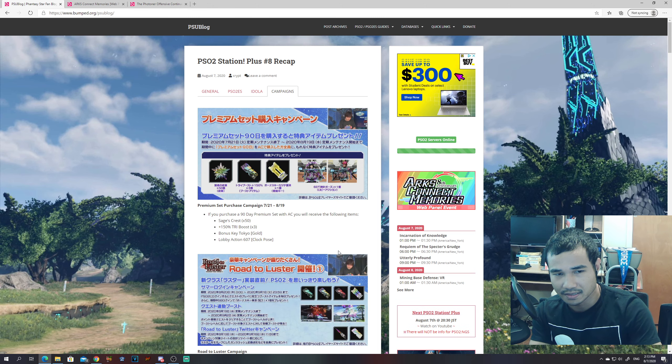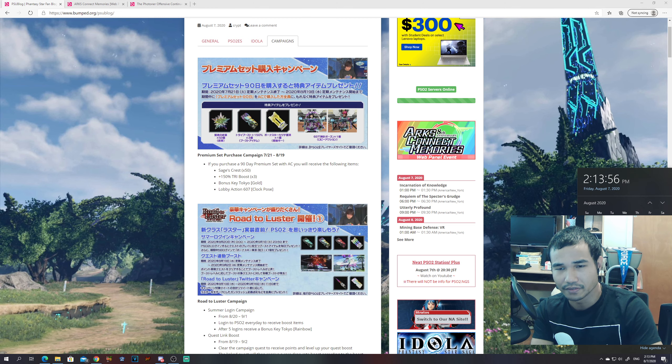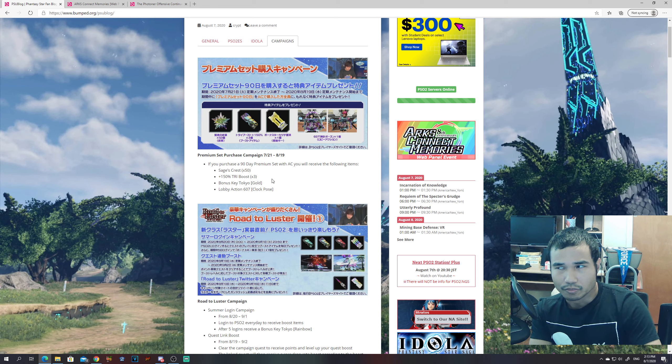For this video, I'm going to focus on the campaign stuff. Right now there is a premium set purchase campaign that started July 21st 2020 and ends August 19th 2020, which is roughly two weeks from now. If you decide to get a 90-day premium set, you would get the lobby action clock pose 607, bonus key Tokyo Go, tri-boost 150% x3, and a stage crest. Out of all these, the clock pose is what you'd want to aim for.